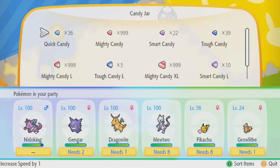If you thought this was already complicated, it gets just a little bit more complicated. You would think that applying 200 regular-sized Mighty Candy would increase your Pokémon's attack by 200 and you'd be set. Unfortunately, that's not how it works. There's a cap for each specific sized candy that limits how many Awakening Values you can apply to each stat per Pokémon.